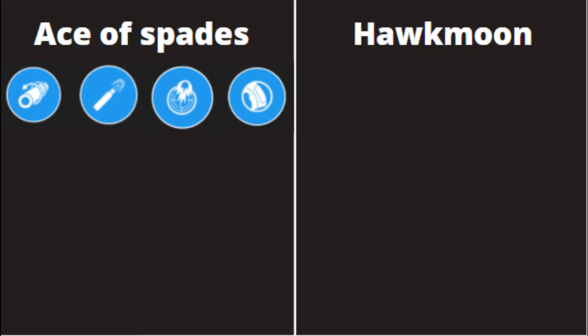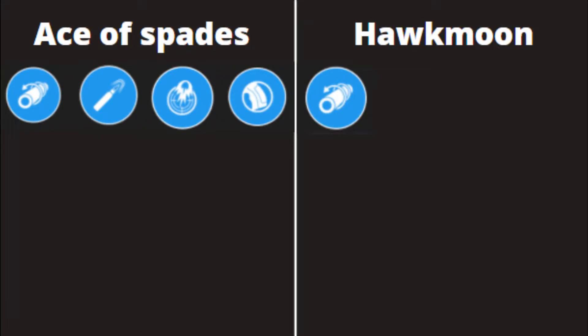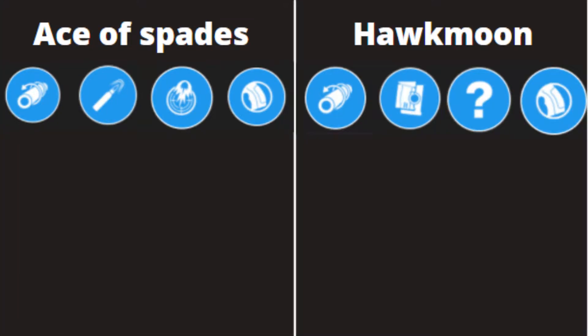Starting off with the perks of these weapons: the Ace of Spades has Corkscrew Rifling, High Caliber Rounds, Firefly, and Smooth Grip, while the Hawkman has Corkscrew Rifling, Alloy Magazine, Transformative, and Smooth Grip. The Hawkman can get random rolls; however, for this video I'm going to be using the Curator Roll, which means the Hawkman could be more or less powerful.